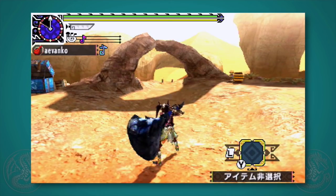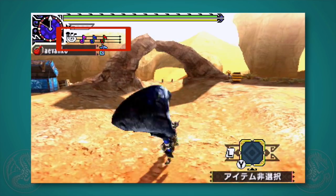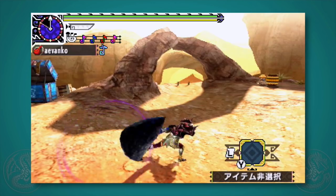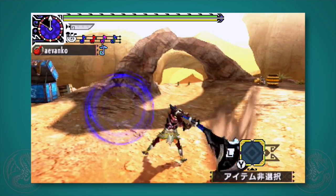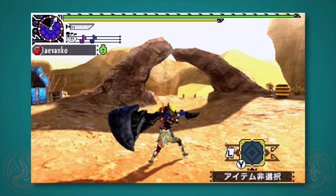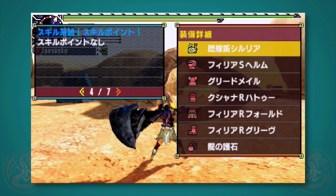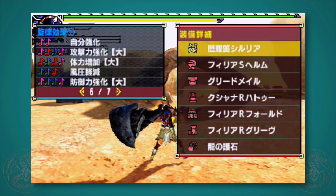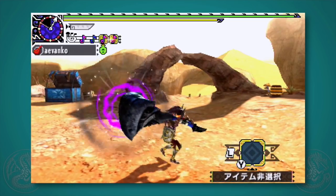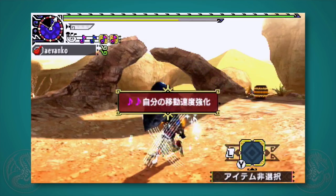Before we jump in, let's quickly cover the main concept of the weapon. Each time you attack, you get a colored note that appears on the staff shown on the upper left of the screen. You'll get a different color for X button attacks, A button attacks, and X plus A button attacks. Each horn has a small list of buffs you can activate by lining up notes in a specific order and pressing R to recite them. All horns share one song called Movement Up — simply do an X button attack two times in a row and press R to play it.